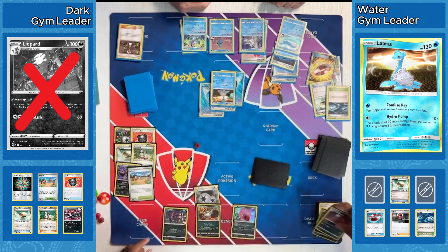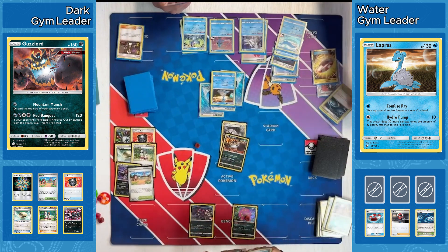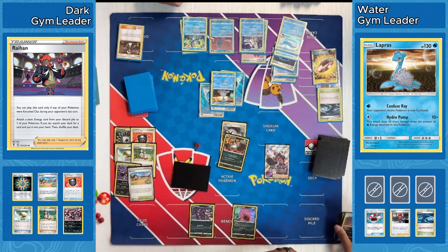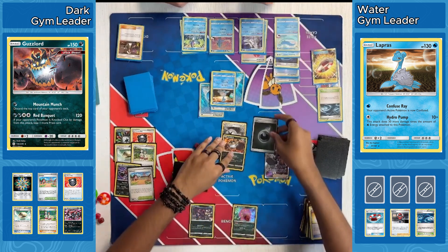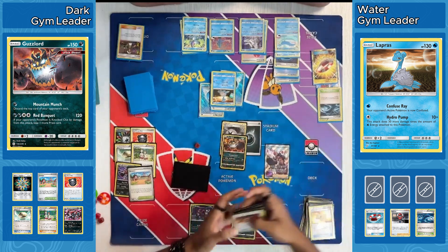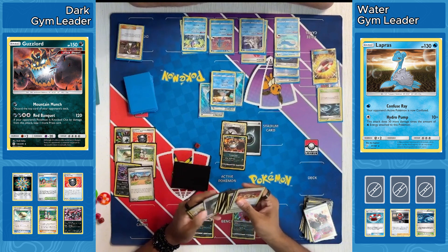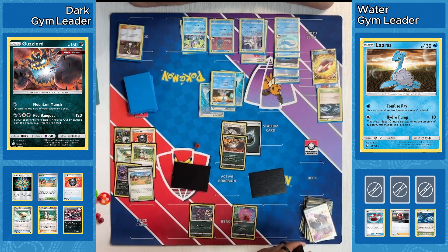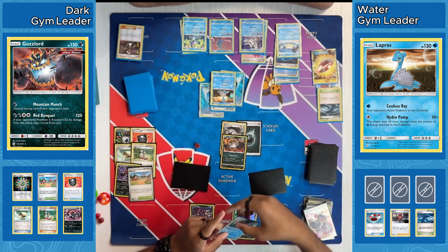They do have Guzma, so they can potentially get this Guzzlord down this turn, but they are going for the Liepard. Actually, I don't think Lapras would be doing enough damage — I think it's only doing 100 here, so it couldn't quite get that Guzzlord. But the Liepard makes a lot of sense — take out that ability to get extra cards. They did just retreat right back with the Air Balloon, up comes Guzzlord. Very beefy Pokemon. They do have Raihan in hand — they've got the ability to start attacking.